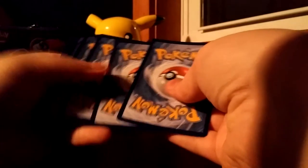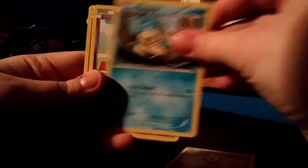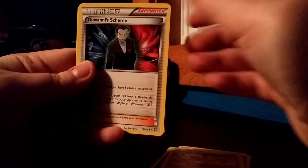Okay, last pack — Zoroark Break. Bring us the goods, because we have gotten nothing out of this. I mean, at least we got promo cards, but still, nothing. So we have a Vanillite, Pampor, Ralts, Zorua, Meowth, Giovanni Scheme, Versa Ring, Fisherman, Miss Maggie Reverse, and Houndoom EX. Alright, I will see you guys in the next video. Bye-bye.